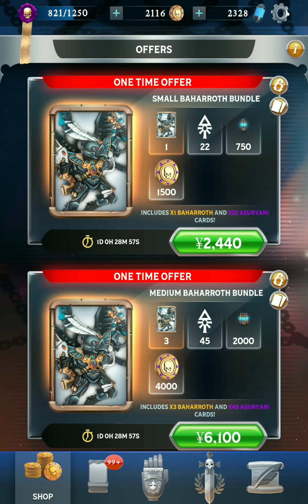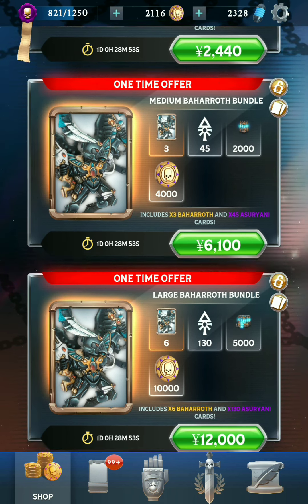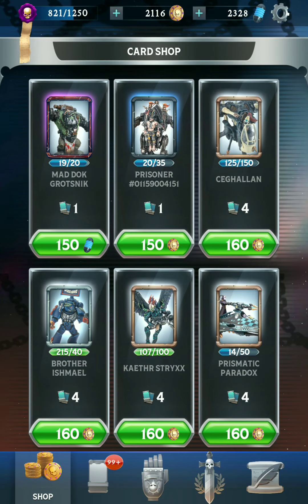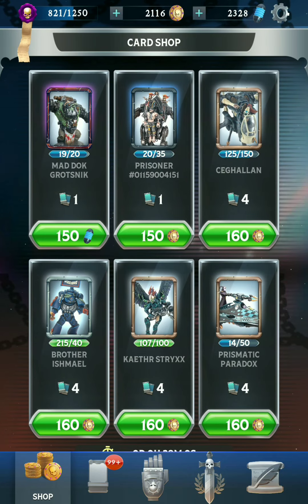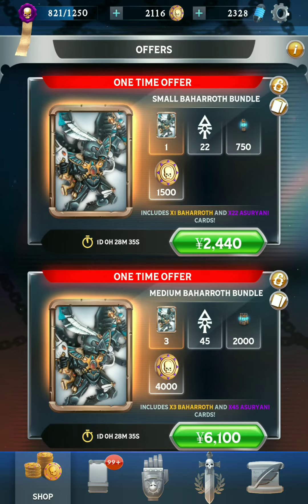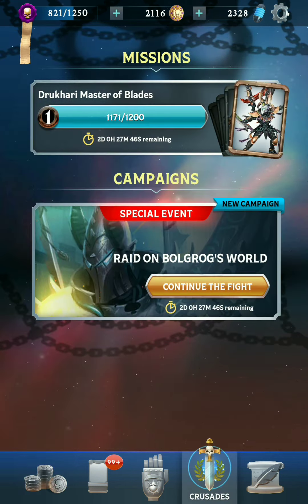Legendary cards are actually the easiest cards to get to max level, or at least they have been up until now. I think previously you could actually get legendary cards in the shop, which made it even easier to level them up, even though they were quite expensive. But unfortunately now they no longer show up at all, so it's just harder to get them in general. We'll see if they make any changes to that — I know they are working on some additional changes that they haven't announced yet.